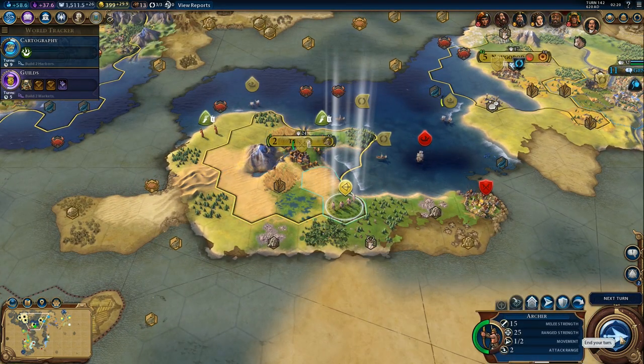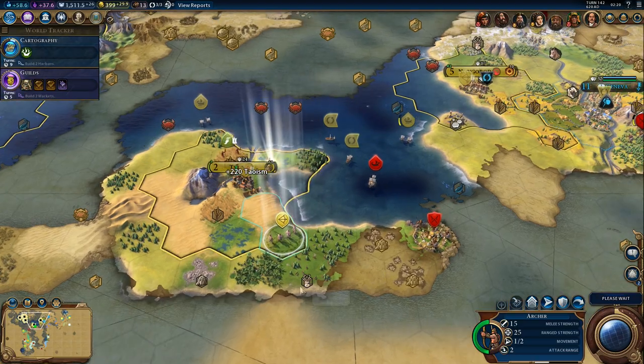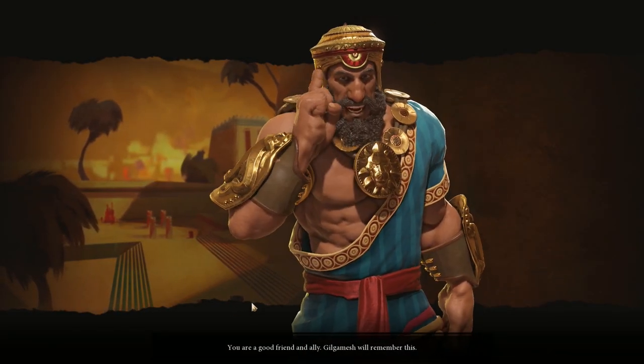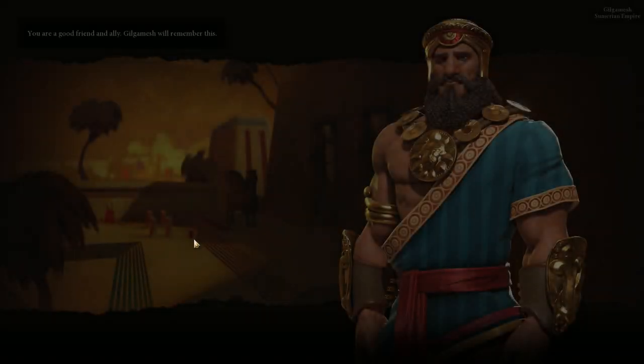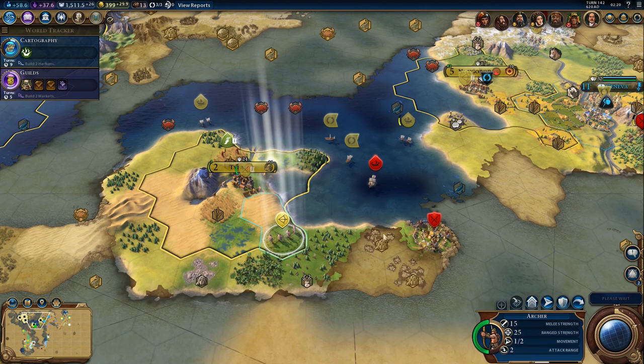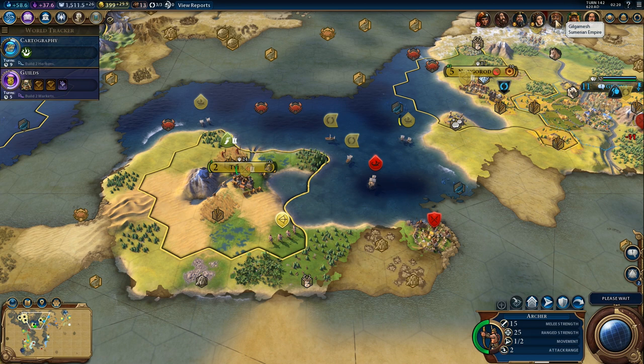Let's move to get rid of that barbarian camp — shouldn't be too hard, only spearmen. Oh, Gilgamesh likes us. I think that's his agenda. Maybe we'll be able to get friendly with him finally. I want some kind of friend in this game — that would be useful.